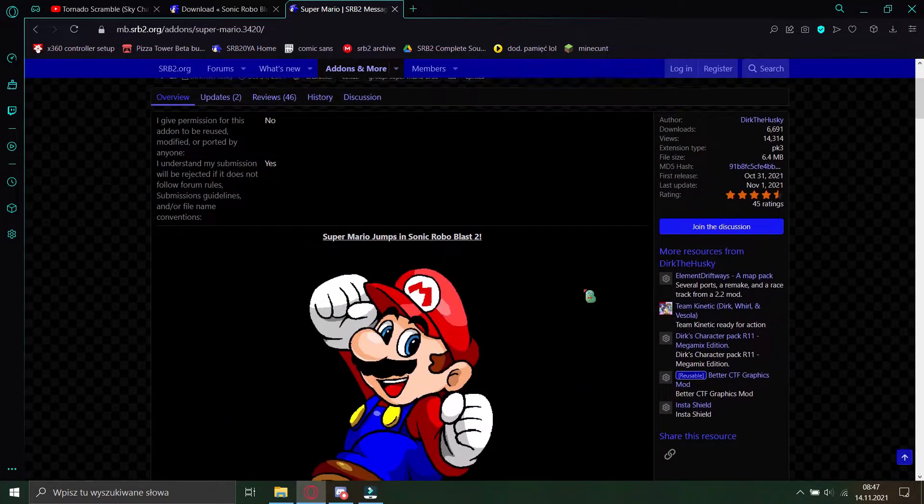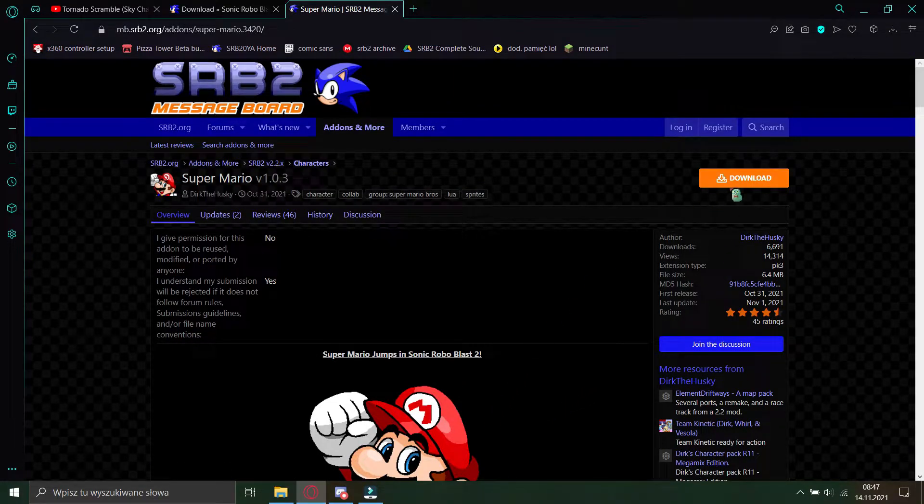When you find the mod that you like, you just have to press the orange download button over here.